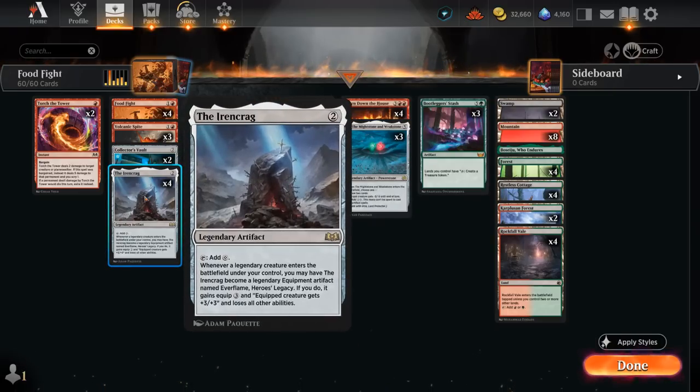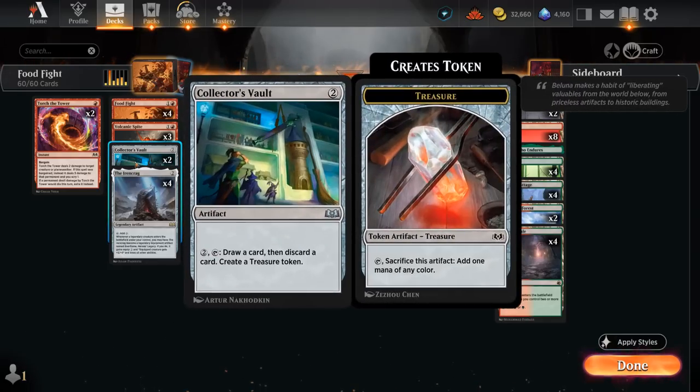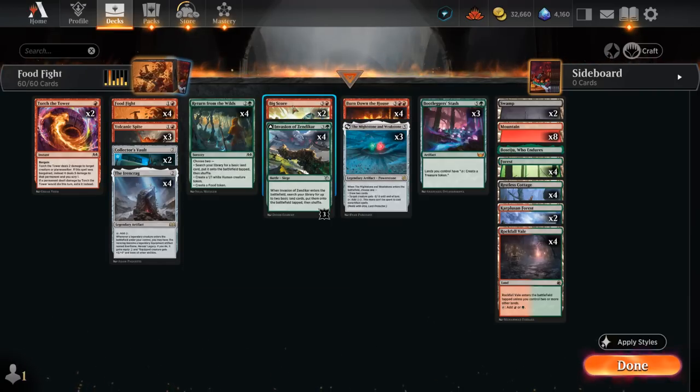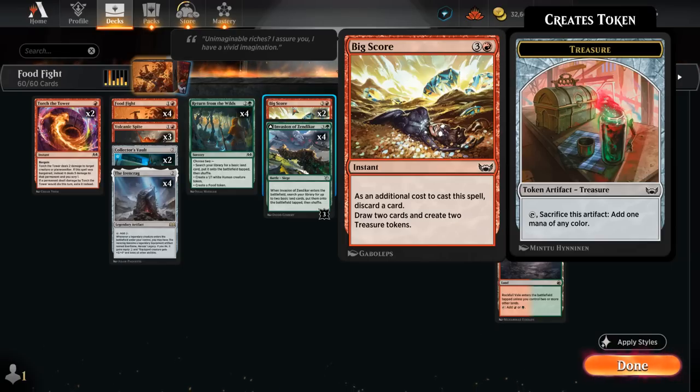We also have the Ironcrag as a 2-mana artifact that can help us ramp. Because it's legendary we don't want to play a second copy unless we sacrifice the first one to a Food Fight, or we can discard it to effects like our Collector's Vault. There's also Volcanic Spite as early removal that can put a card from hand to the bottom of the library and draw a card, which can get rid of an extra Ironcrag. We also have 2 copies of Bigscore, which discards a card to draw 2 and create 2 treasure tokens to sacrifice to Food Fight.